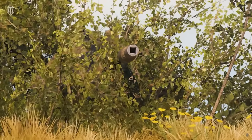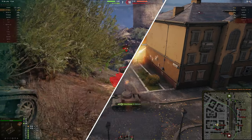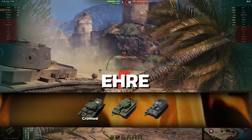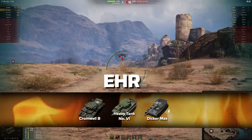At the moment, these are all the bonus codes that work 100%, but there are a few more with limited availability! A code perfect for those who use our link, as it works with new accounts only, is EHRE! It grants 3 tier 6 tanks: Cromwell B, Heavy Tank No. 6, and Dicker Max — rented for 10 battles each — plus the German Assault Style!